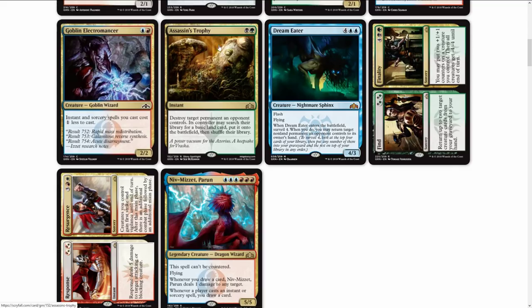Assassin's Trophy is a two-drop: destroy target permanent an opponent controls, then its controller may search their library for a basic land card, put it on the battlefield, and shuffle. Destroy target permanent — I don't know, that's some crazy new removal. It destroys any permanent and all they get is a land. That's like Path to Exile but not just for creatures, and it's a two-drop in black and green. That seems like really strong removal. Definitely want to hear your thoughts on that one.